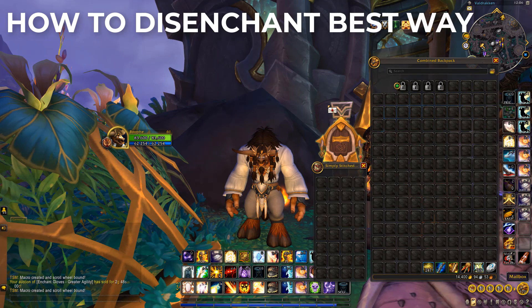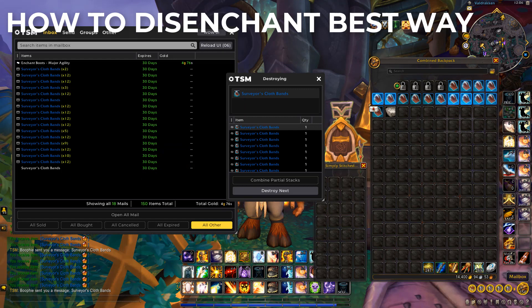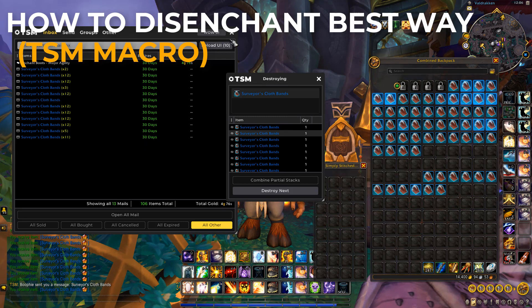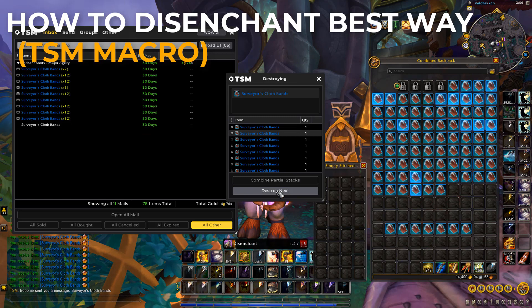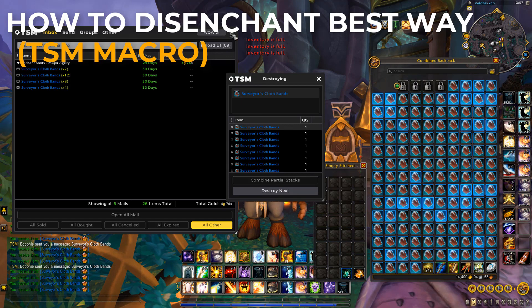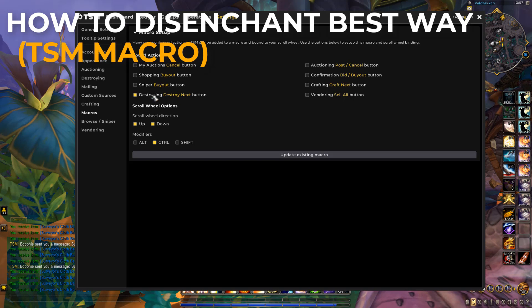Now I'm going to show you how to actually disenchant them the most effective way. As you can see, there's a whole heap of braces in our mail. TSM is a must-have add-on to do this very fast and efficiently. There is a Destroy window in TSM — you could sit here and click over and over to disenchant items, but you probably don't want to just spam-click that button, so I'll show you a better way.